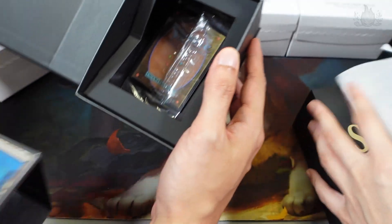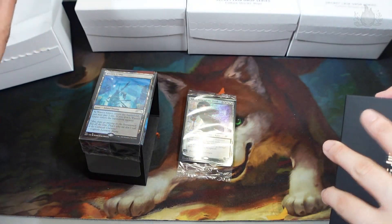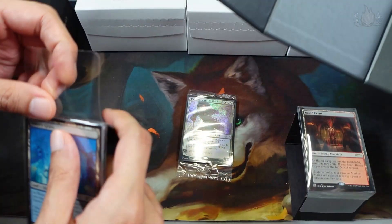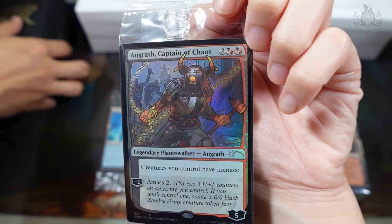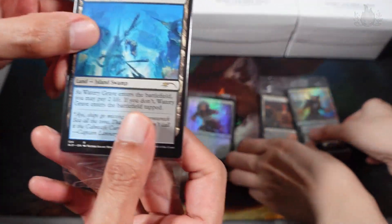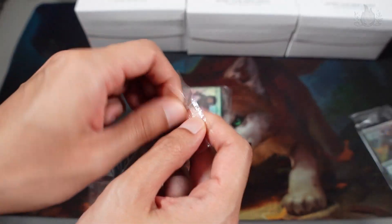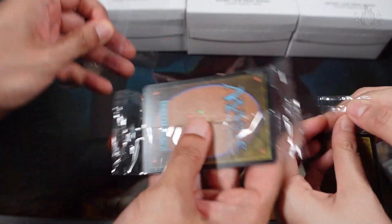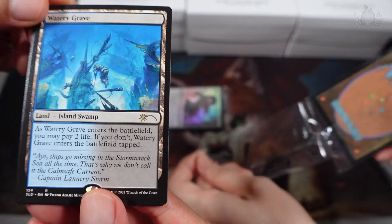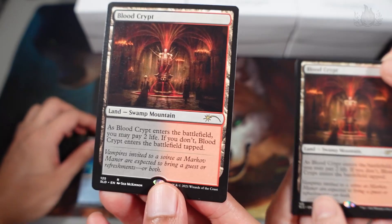Wow. Nice. It's Kaya, the end of the day. Blood Crypt. And what's behind? Ungraph. Burn them off. Oh, look at this Watery Grave art. Cool.